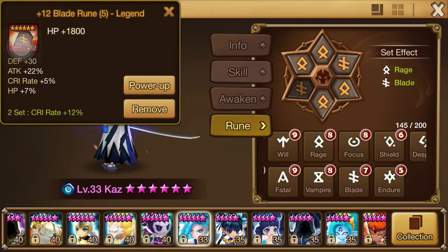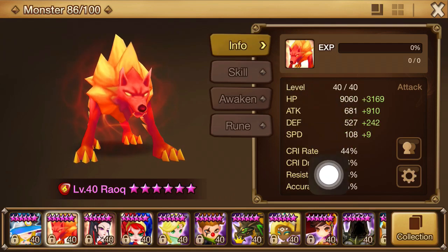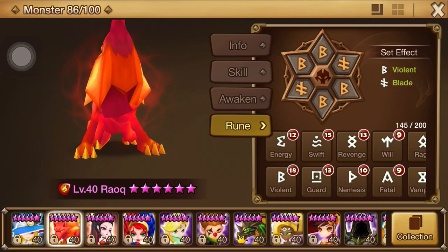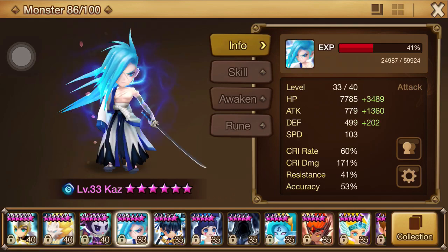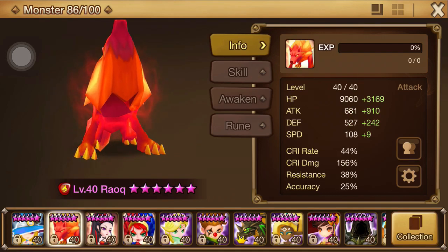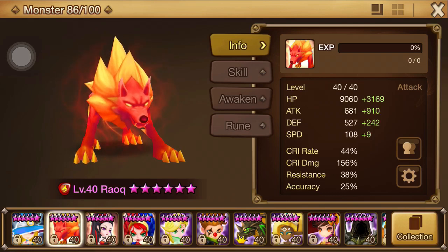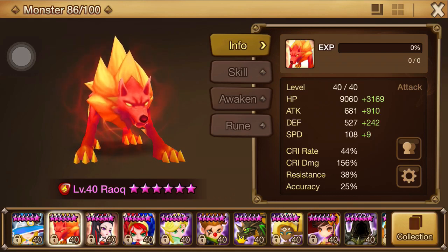I'll probably try to get one of these runes back on Roke. Right now stat-wise, Roke is a little bit lower — he was sitting at plus 1156 and 50% crit rate with 152% crit damage. I recently moved the blade runes from him to Kaz just to play around with Kaz and test out his damage. Looking at the base stats of both units, Kaz is a little bit better. The runes I put on both of them are going to do more for the unit with better base stats, because we focus on runes with percentages — hit point percentages, attack percentages, crit rate percentages — we look for the ones with the highest percentage so we get the most out of our base stats.